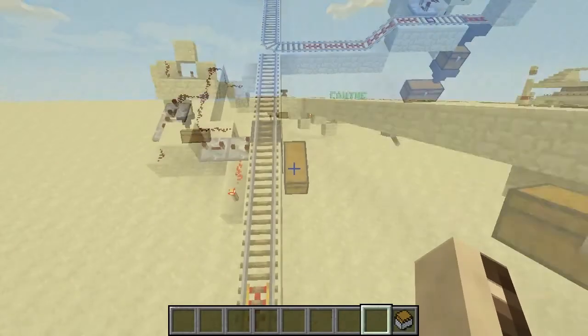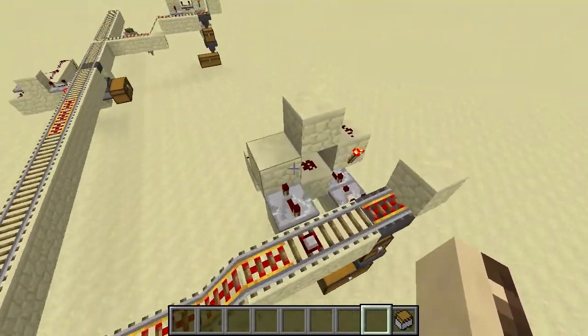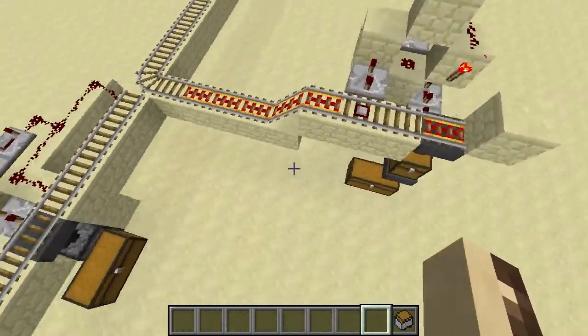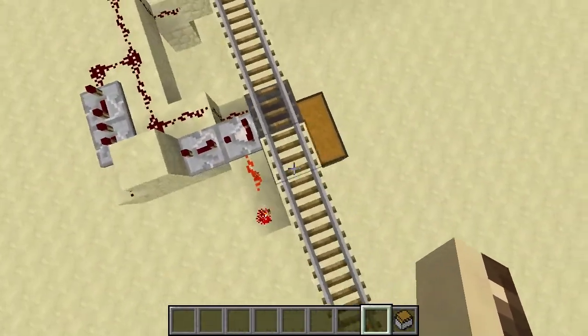Let's speed it up. I'm going to go over the two parts of the system, which you can just repeat as many times as needed. This part is completely optional — you could just have the cart stop — but I think it's a nice addition. The first part is the switching system.